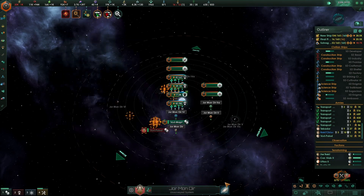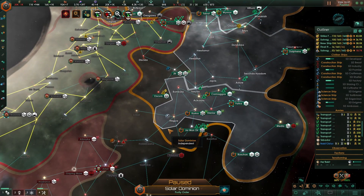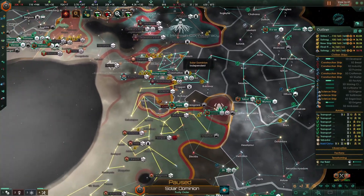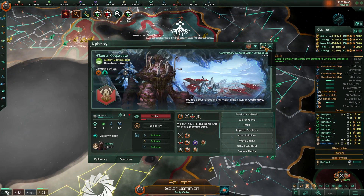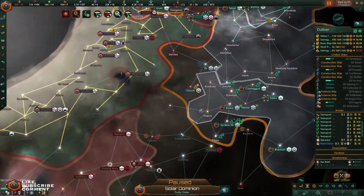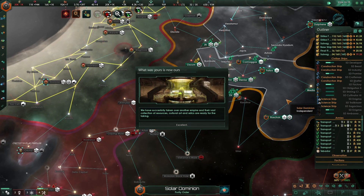Troops are almost done here as well. Xeno Lair secured. Shouldn't have much left, should you? No, this is your last colony here. Xeno Lair secured.